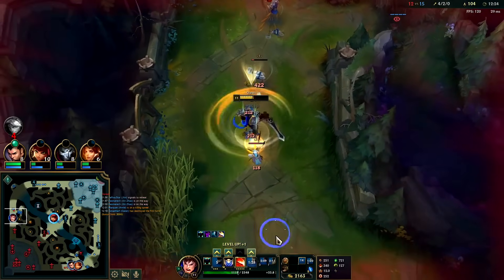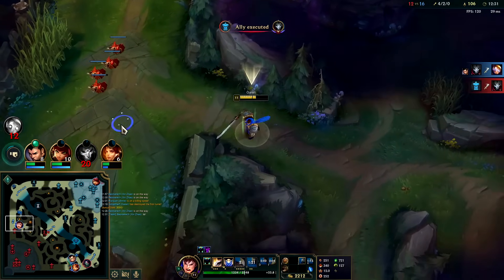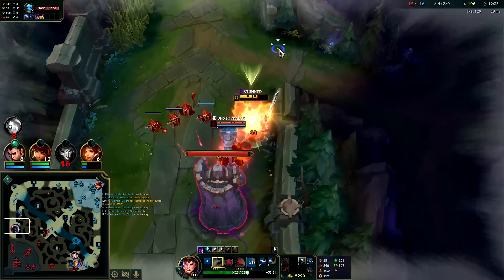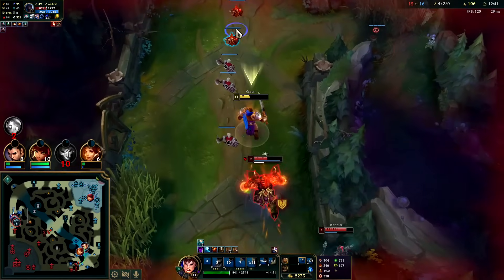Remember to use your Stridebreaker — usually at the start of your combo to get in range for the Q. So you run at them, hit them with Stridebreaker, then land the Q E. Q E Stridebreaker — if I had Phase Rush here I would easily live.